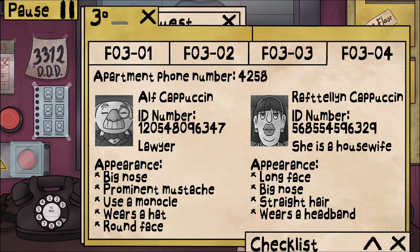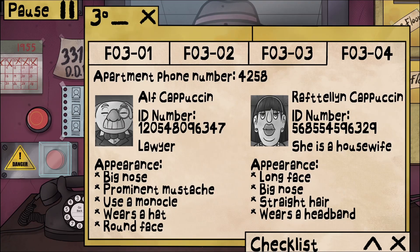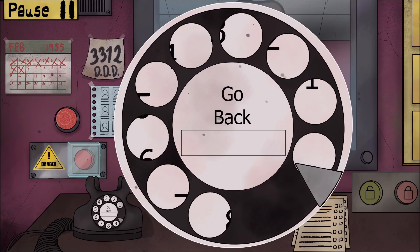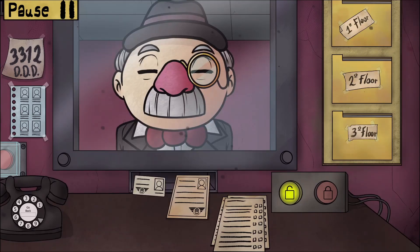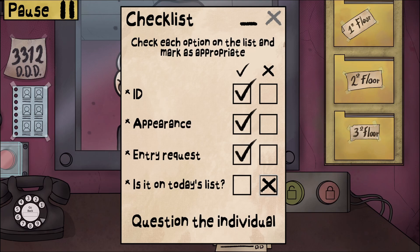Alf Capuchin - not on today's list. He says he had to leave due to an emergency at work. Floor 304, lives with Rufflin Capuchin. Big nose, prominent mustache, monocle, wears a hat, round face - all matching. He's a lawyer. ID number 1-20-548, 096-347. Correct. Calling his wife at 4258 - she confirms he's back, sending him up. ID good, appearance good, entry request fine.